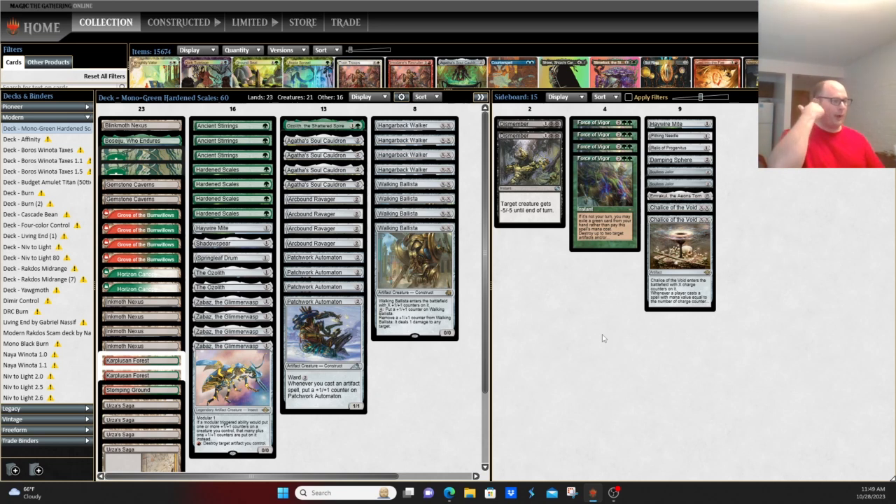This is a deck that's been around for quite some time, even before the banning of Mox Opal. It was one of the artifact decks of the format that used to be part of the decks that played Ancient Stirrings, along with KCI and Original Affinity, as well as Tron. Obviously the format's come a long way since then.